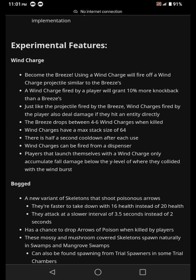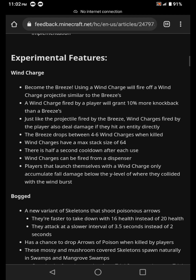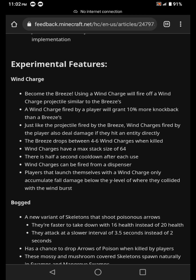So it could launch you up in the air — if you use it at like three blocks high, you could go really high up in the air and still come down with no fall damage or something like that. Players that launch themselves with a wind charge only accumulate fall damage below the Y level of where they collided with the wind burst. Wow, this is crazy — so a new weapon!